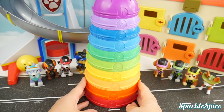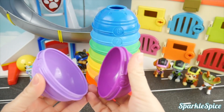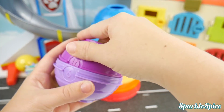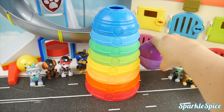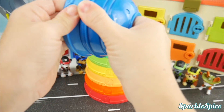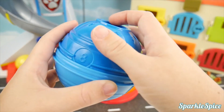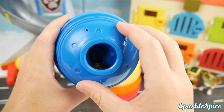I'll show you what else you can do with these bowls — you can make a ball! I'll take the two purple ones. Let's put Skye inside of it. She's going inside of bowl number nine and bowl ten. Now I've got two blue bowls — seven and eight. Pop them apart and I can put Chase inside. There's my bowl. It's hard to see Chase in there.